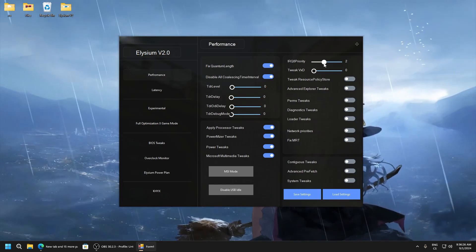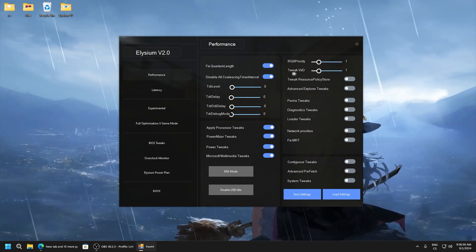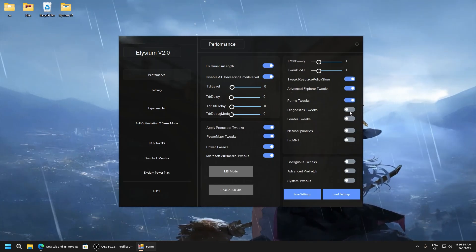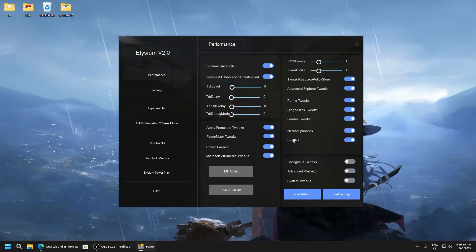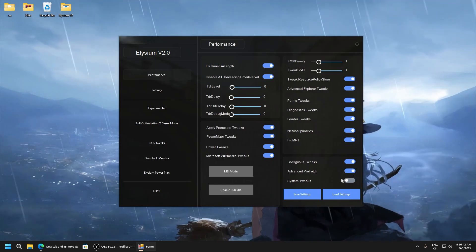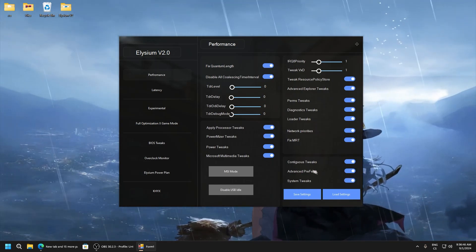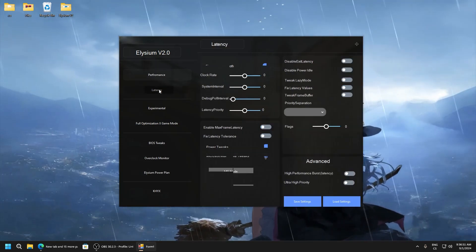Set Q8 priority to 1, tweak PXD set to 1. Then resource policy, advanced explorer tweaks, parent tweaks, diagnostic tweaks, loader tweaks, network priorities, fix MRT, continuous tweaks, advanced prefetch, and system tweaks — this will disable prefetch, not enable. So yes, it will disable it. Now we will go to optimize latency.